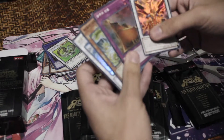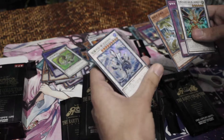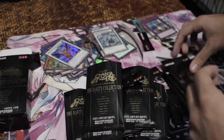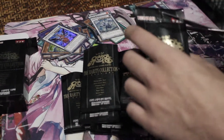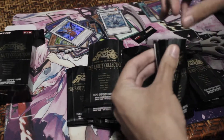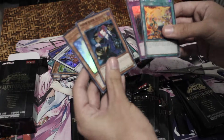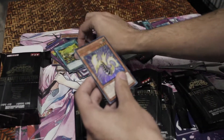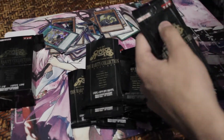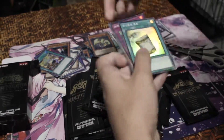Another Vadriana — because I have none of these, it's good for building Dragoonities. Another Debris Dragon, and another Trishula — more than I was expecting. Next pack: another Tenki, Anti-Spell Fragrance, Tour Guide, and Thunder Seahorse as an ultra.